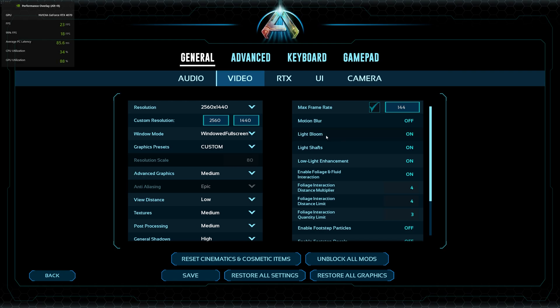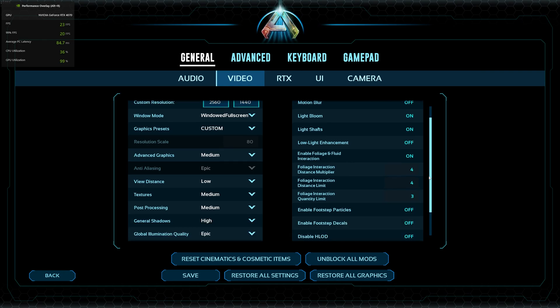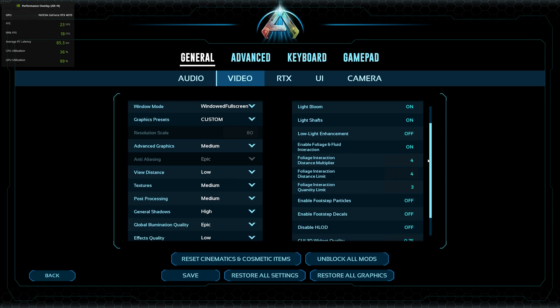Max frame rate I have on 144 — make sure to check this if yours is on 60 or whatever. Motion blur should be off obviously. Light bloom and light shift should be on. I had a lot of problems with glitching lights and it was very dark especially when transitioning from day to night — the screen was fully dark and blinking — so make sure these two are on. Low light enhancement basically does nothing and has very little performance impact.